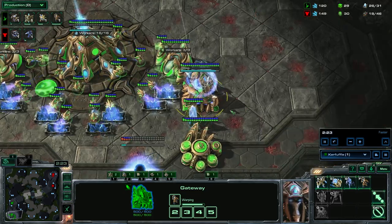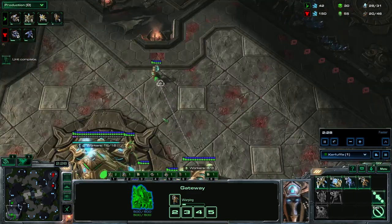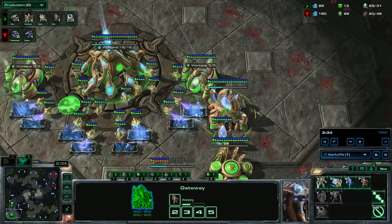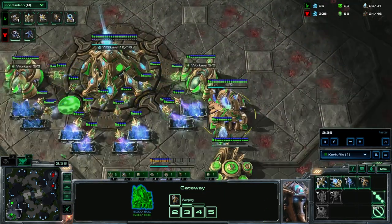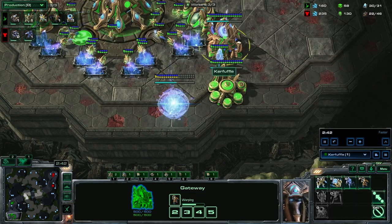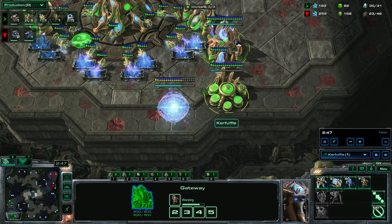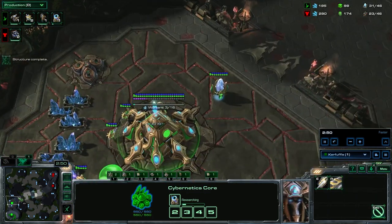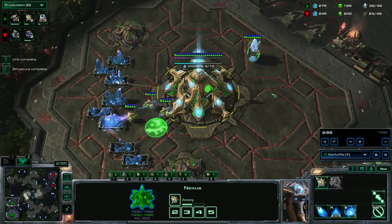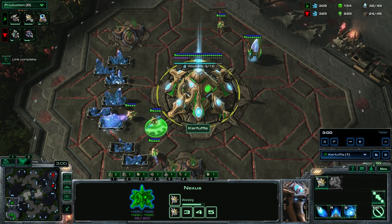Then we're going to go for a second adept. Sometimes you'll want this adept to stay at home, like if you're playing against a Reaper. Sometimes you'll want it to go across the map if you're playing against Marine. You don't need to get damage with the adept, but this is an aggressive build so it does help if you can force some mistakes or pick off a Marine. After the second adept, you're going to go warp gate. Make sure you start probes right away when the nexus finishes — I see a lot of students don't do that and it's kind of a big deal.